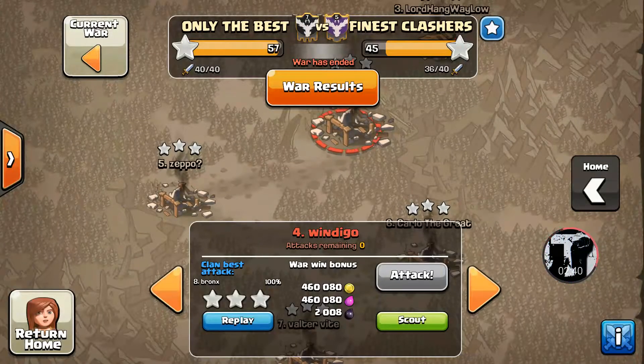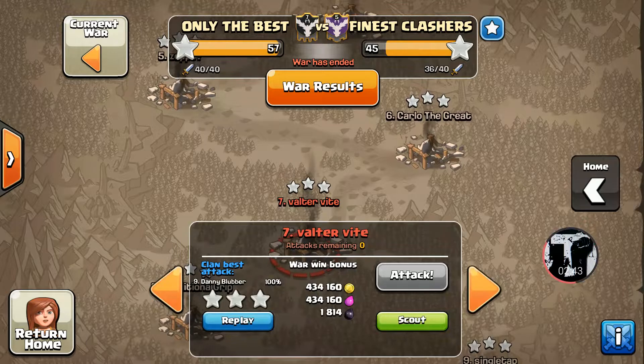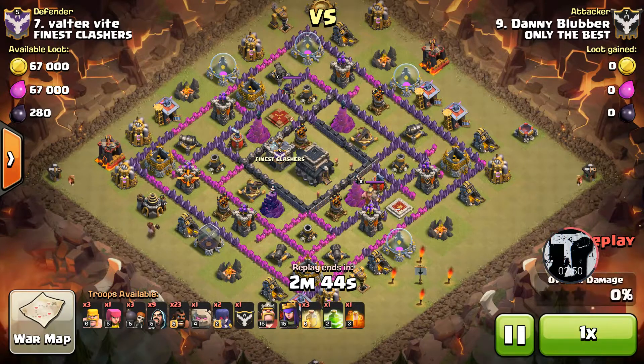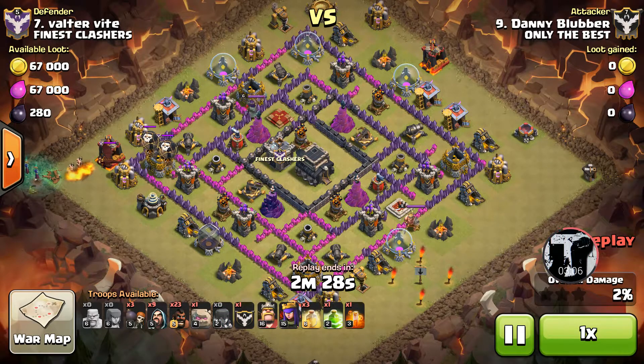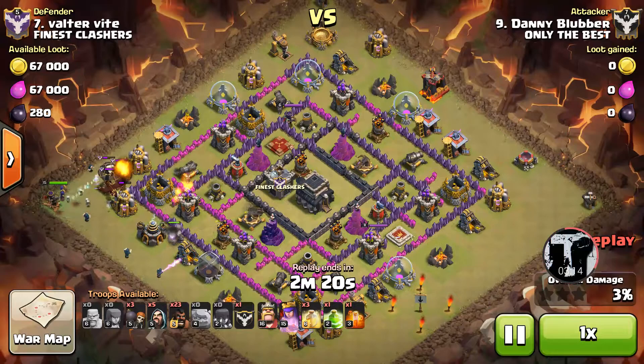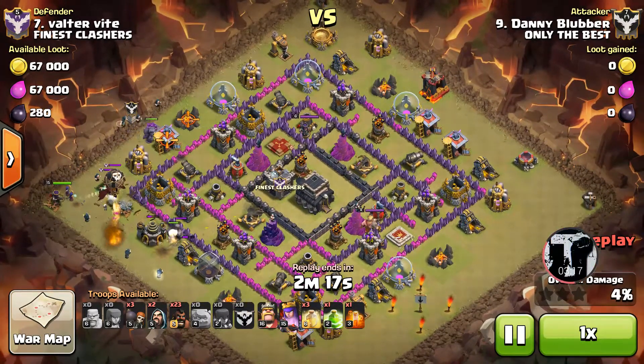Next up, number seven — Danny Blubber going up against a base similar to what we saw last time. He gets the CC pull right away but did this a little differently, pulling everything over to the corner away from the defenses. He's got a good entry point at that corner and is able to put up a jump that will lead to the queen and core at the same time, so some really important things are going to die exactly how he needs them to.